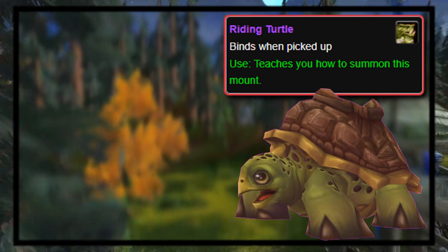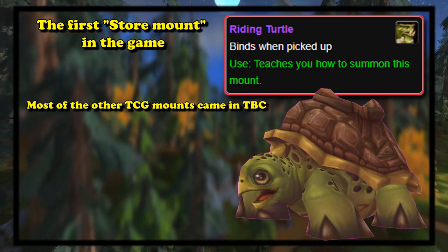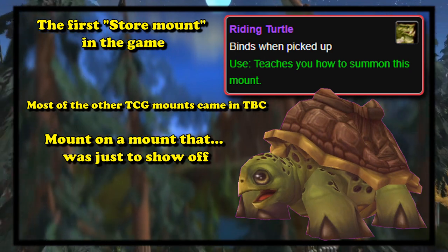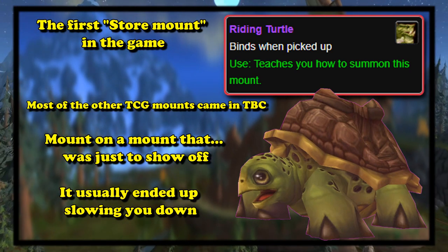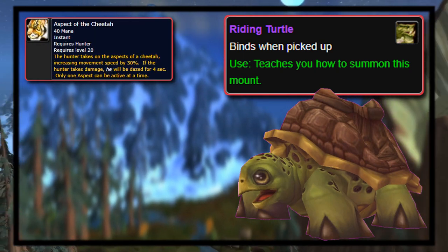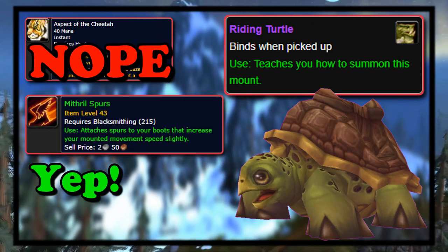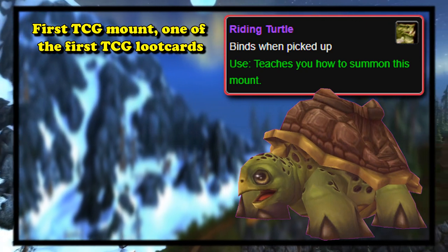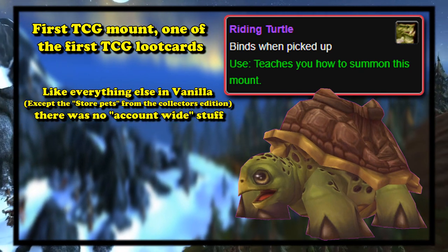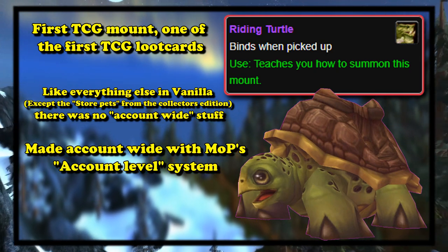Next up, we have the Riding Turtle. This was a TCG loot card added to the game during Vanilla WoW, even though most of the other famous TCG loot mounts were added during the Burning Crusade. What the Riding Turtle did was simply allow you to mount up on a mount that didn't actually increase your running speed — in fact, it was slower on most occasions since it used mount speed modifiers. So if you had any way to increase your speed while running, it wouldn't work on the mount. Since it was one of the earliest TCG loot card mounts, when you typed in the code, you would only get the mount on that one character on one server, not account-wide until Mists of Pandaria.